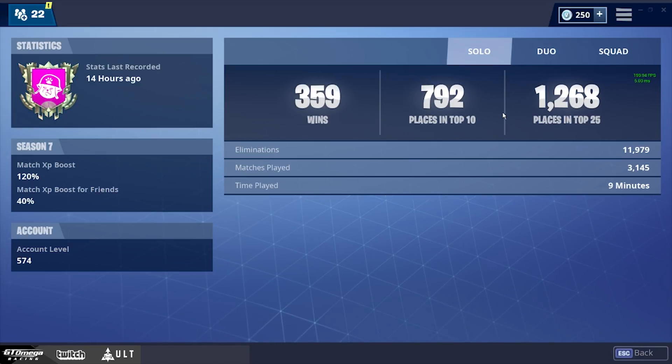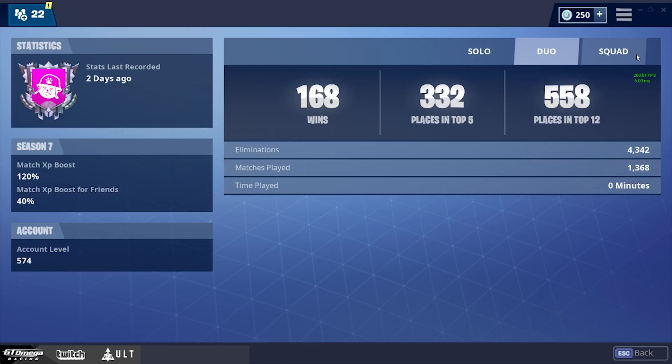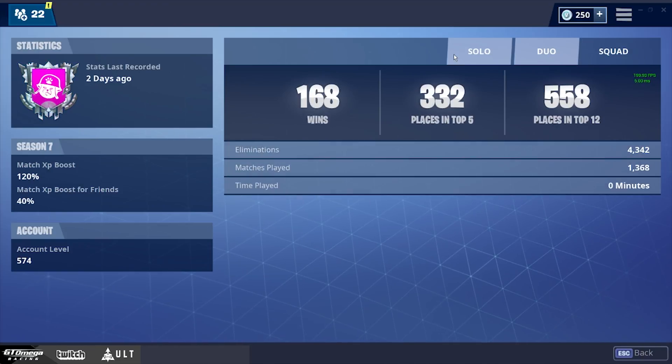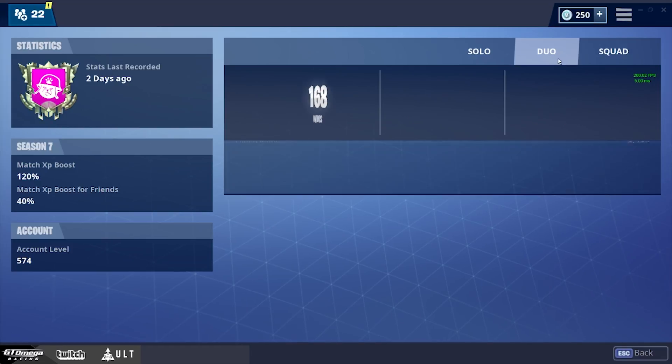The next section is the career tab. This is where you can access all your statistics — wins for all game modes, duo and squad wins, how often you place top three or top ten, and how many kills you have.